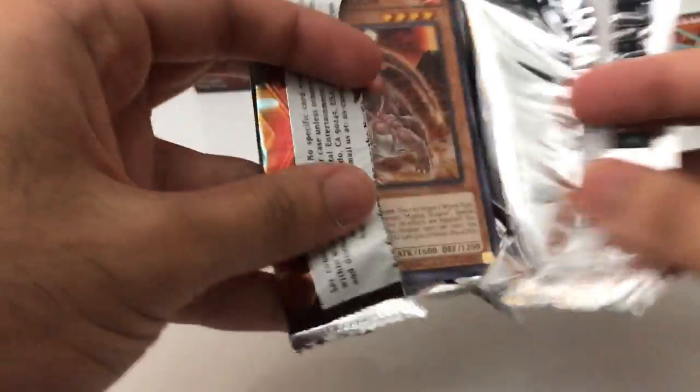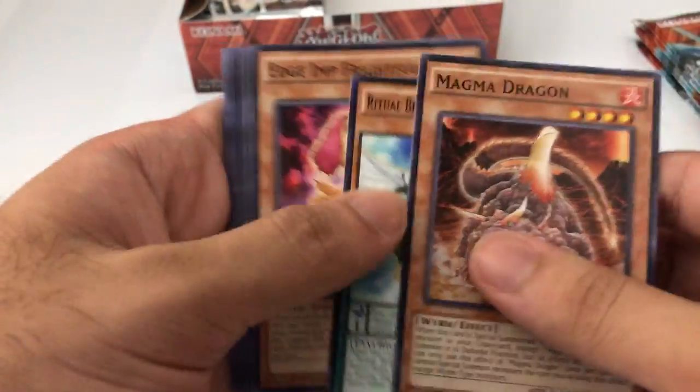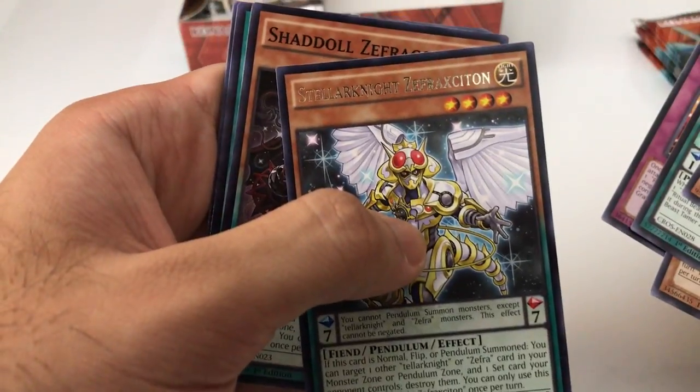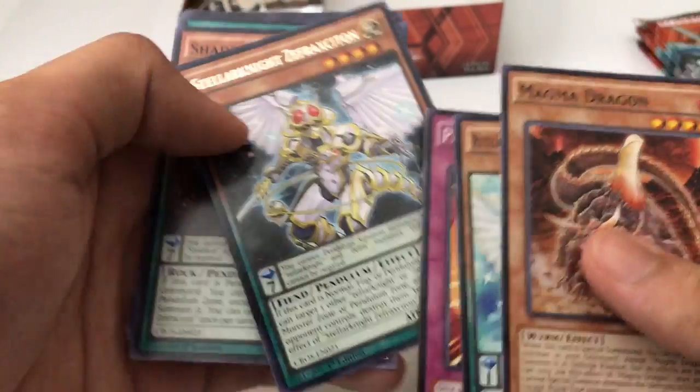Next pack. There's a Magma Dragon. The rare is Stellar Knight — Stellar Knight Z-Fractions. I know I'm pronouncing it wrong, sorry guys.